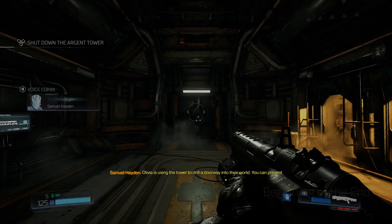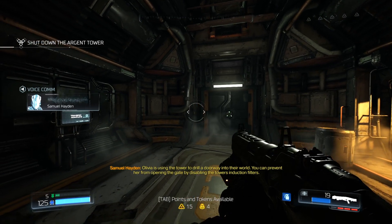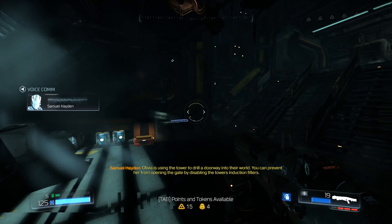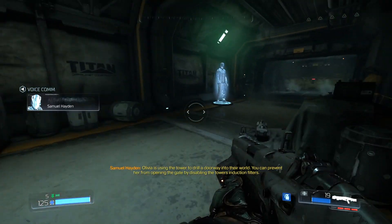Welcome back to Doom 2016. Last time we stopped a meltdown, this time we're going to make Samuel Hayden have a meltdown. Olivia is using the tower to drill a doorway into their world. You can prevent her from opening the gate by disabling the tower induction focus.